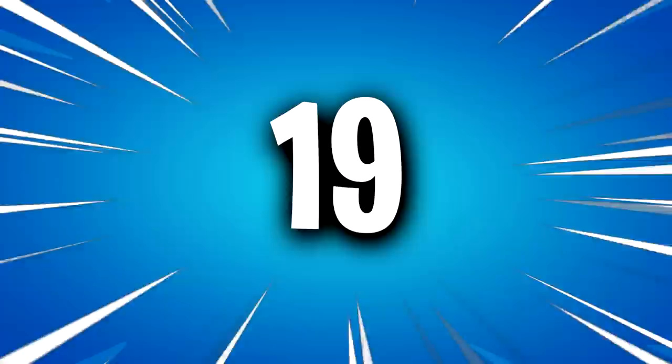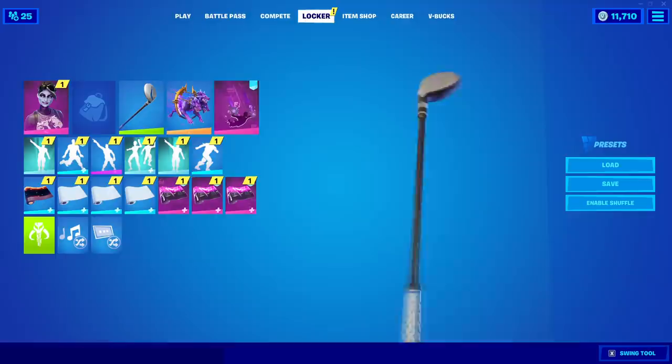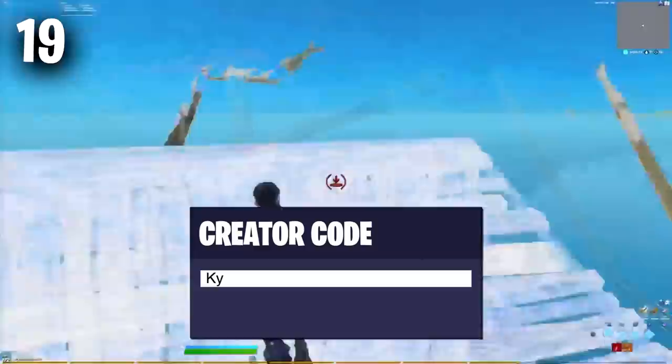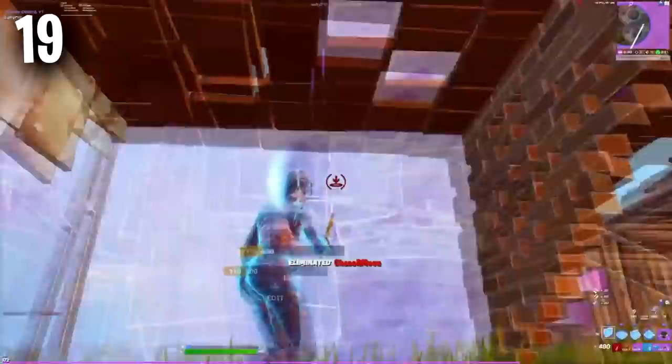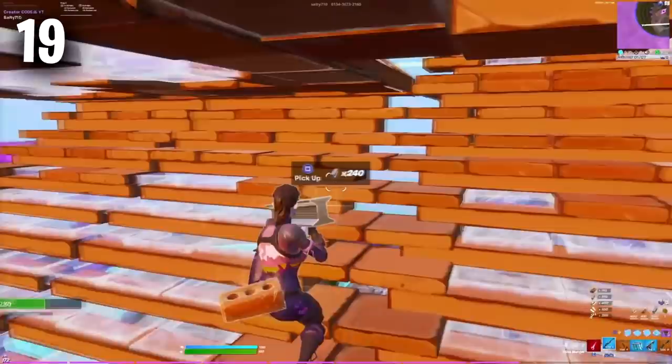Moving on to number 19 we have the Dark Bomber and the Driver Pickaxe. The Dark Bomber has been one of the best tryhard skins in the history of Fortnite but because it is one of the oldest skins you don't really see too many people using it anymore. You can pretty much pair this skin with any tryhard pickaxe — the Harley Hitter, Star Wand, Driver, Vision, Icebreaker — any of those will work great. I chose the Driver because it is the most common combo used by Faze Sway, who is pretty much responsible for making the Dark Bomber a tryhard skin.